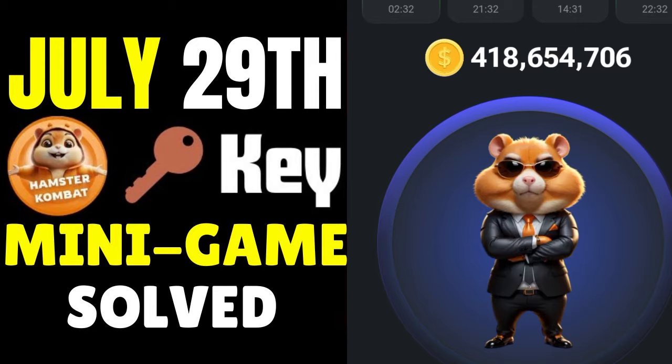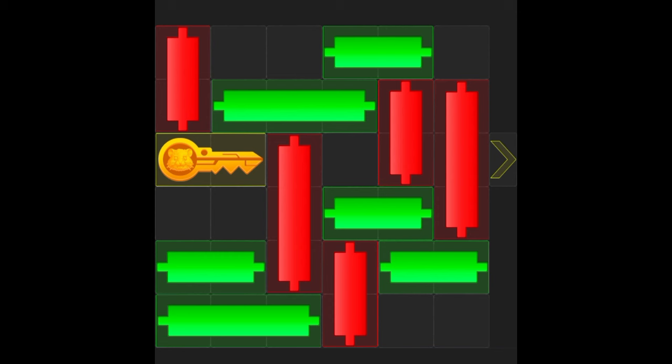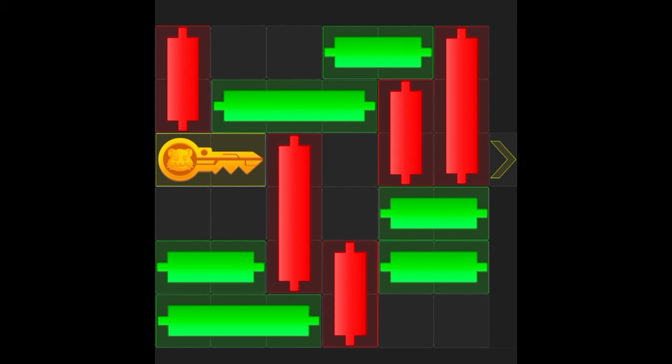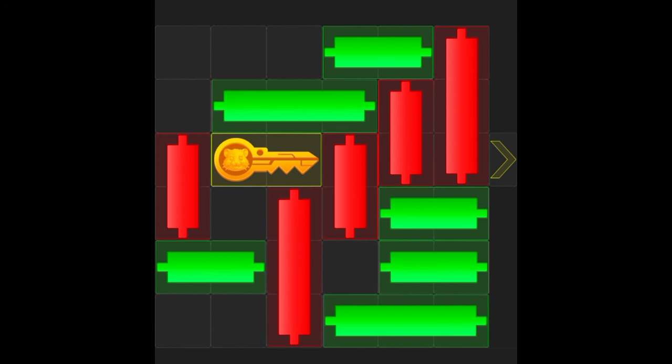The first thing you want to do once you click on the play option: you see this red — take it up. Take this green to the right. Take this red down, then bring this green to the right. Bring this red down — the key moves forward.